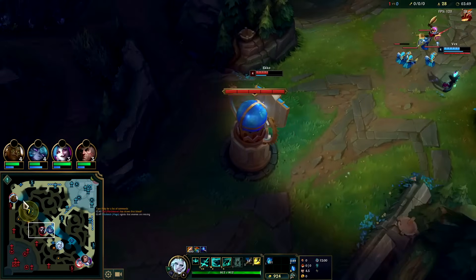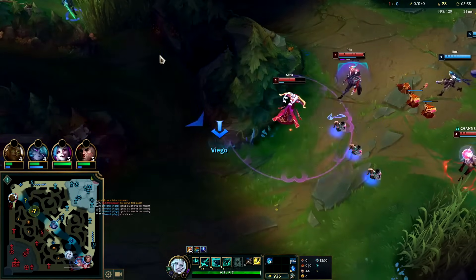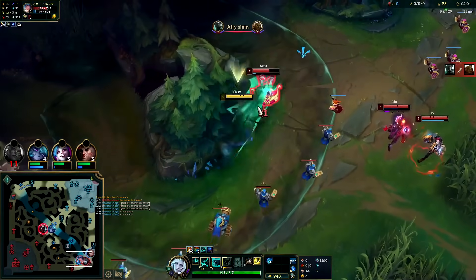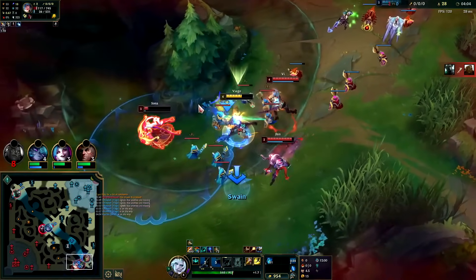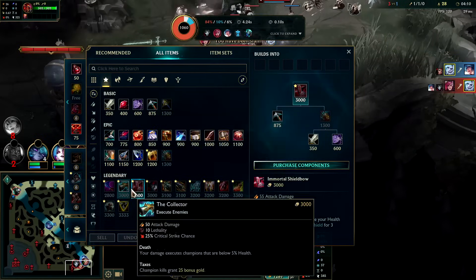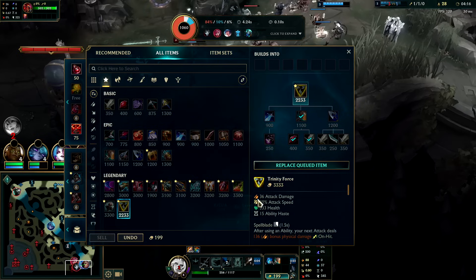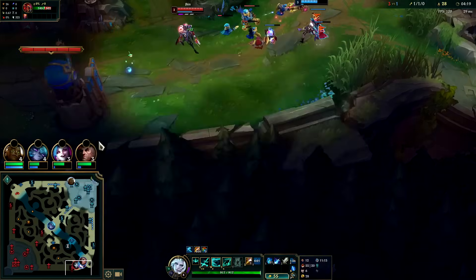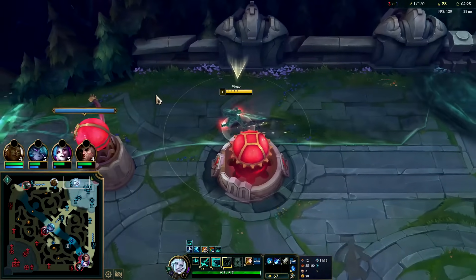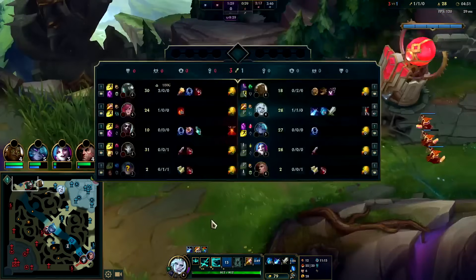Try going bot - the enemy jungler is going to be on the opposite scuttle. She didn't show up on this scuttle so she'll be on that one. We get our E down. Vi is here - Q, auto, W, auto, Q, flash - it's worth it. I was going to die anyway so I might as well get a kill. If you think your opponent has Flash, you don't typically want to use your W early - just lead in with Q and an auto. If you charge W and throw it, they'll Flash past it.